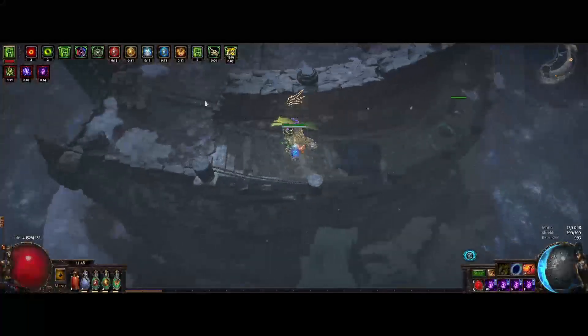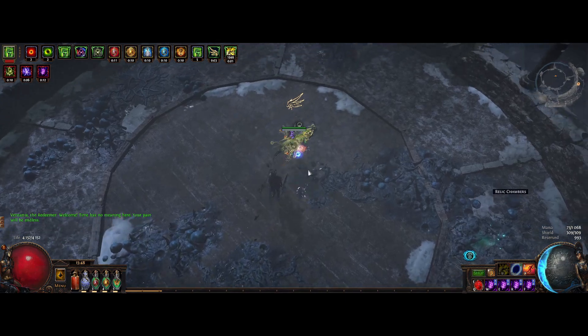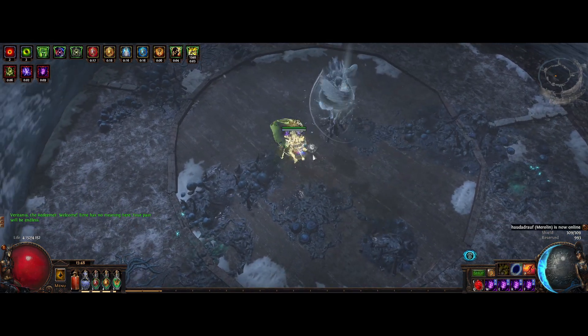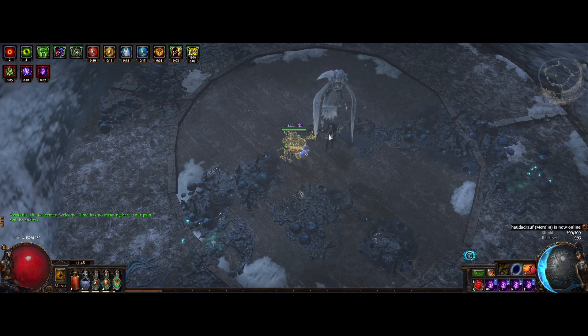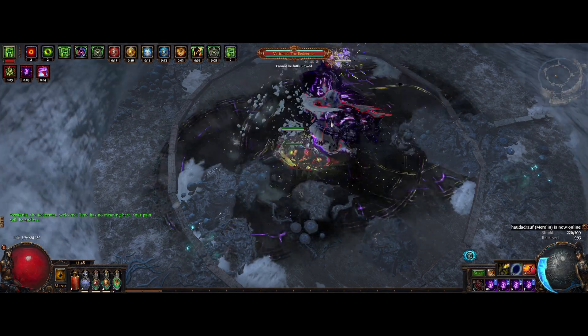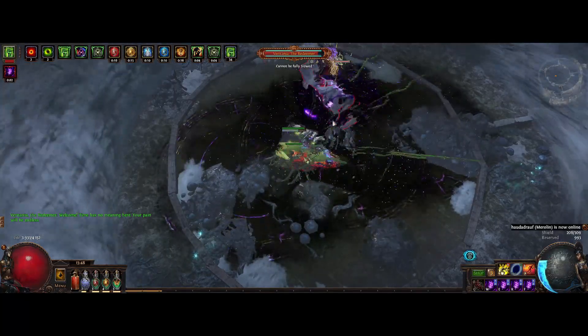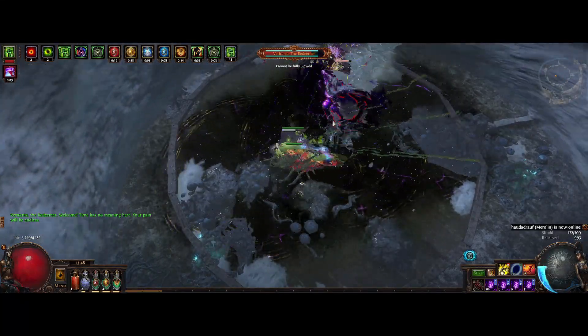Hey, what is up everyone? Hope you're all having a wonderful time! Here we have a quick guide on how you can make yourself a very basic but powerful starter staff for your Doom characters with just a lower budget. I've been doing this for a while now and it's just so easy to make one for yourself without having to spend a ton of currency on it.